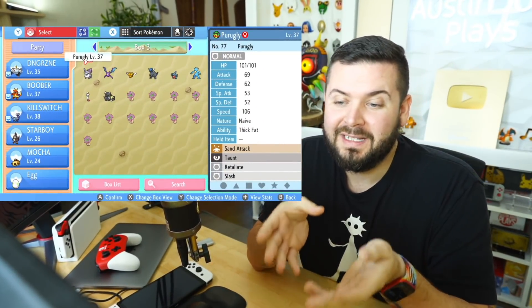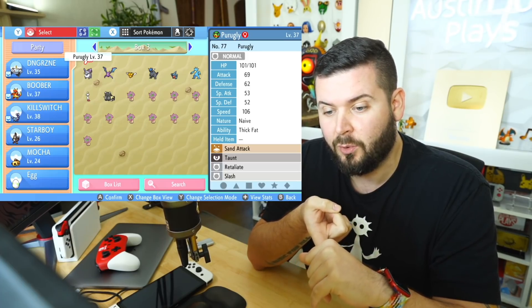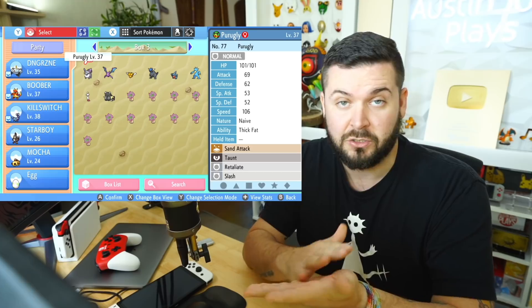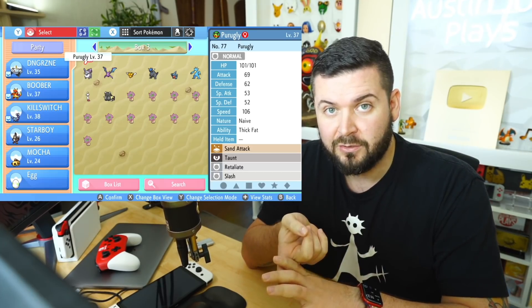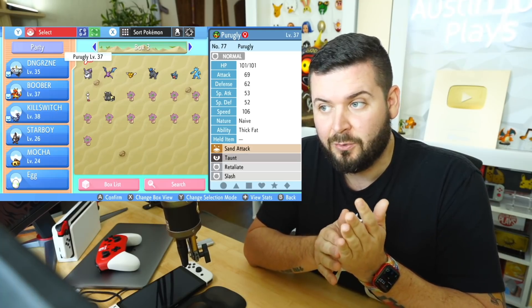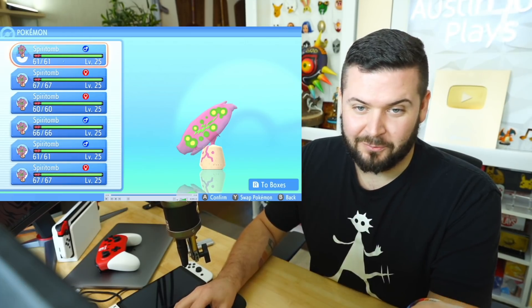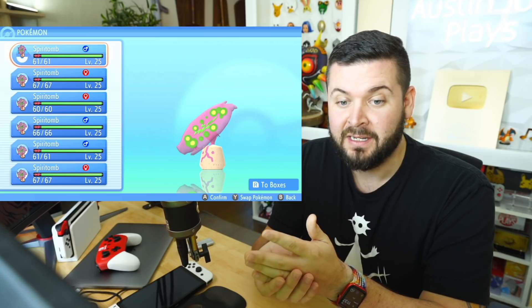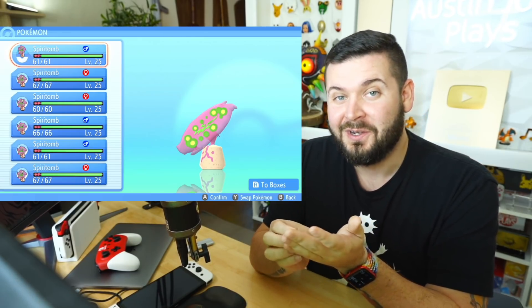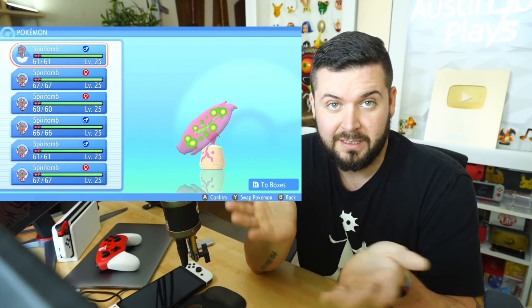Why you may want this many Spiritombs — well, one reason: if the update for surprise trade goes live before Christmas, experienced players can catch a whole bunch of Spiritombs and surprise trade them to kids just starting the game. Spiritomb is a dope Pokémon to have at the beginning of the game. Alternatively, you could breed it down, but these are easy, legit caught Spiritombs. You can see right off the bat they're all unique encounters — different genders, different HP — so they obviously all have independent chances at a shiny roll.